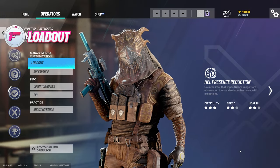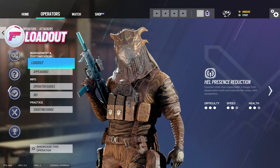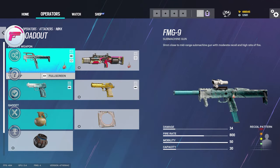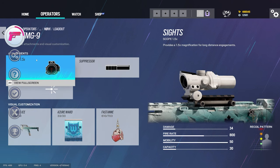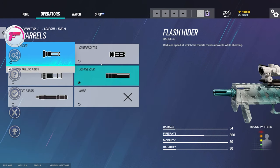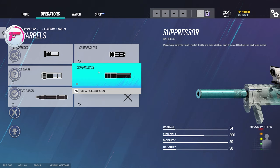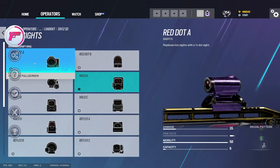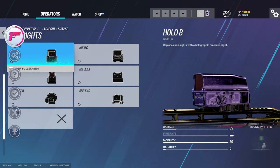Let's start off with her loadout, and there's a reason why she recently saw such an incline in her pick and win rate. She has the FMG9 as a main gun, and with suppressors no longer having a damage penalty, it's a great addition to her gadget. The other option is the same shotgun as Lesion and Ying have, but this might be the worst shotgun in the game.